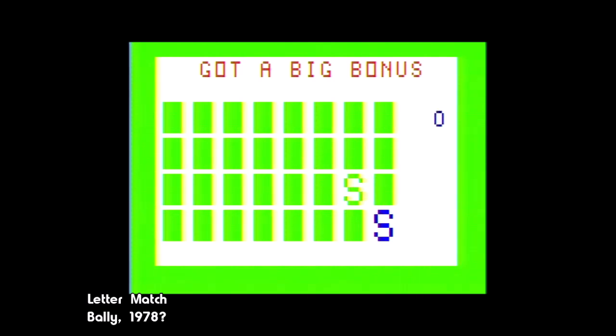Bally also offered up four-player action in its Letter Match cartridge for the Professional Arcade. As the name implies, this version opts for letters instead of symbols under the tiles. The higher the difficulty, the more tiles there are to flip. Some tiles are worth extra points if you can match them, and the game will alert you when you turn over one of those. Like the Channel F, you use the control knob to move around and the button to make your pick. There isn't much else to say, other than the audio is surprisingly grating for a Bally release.